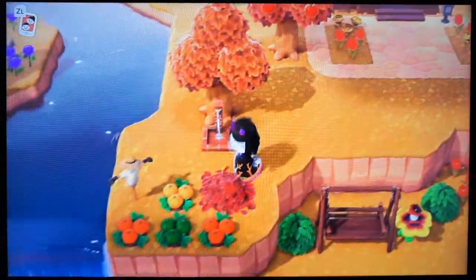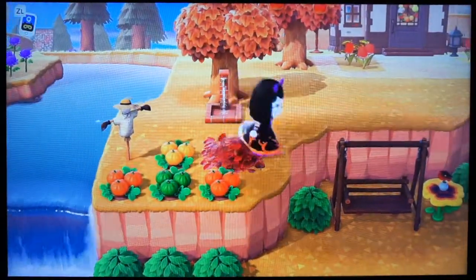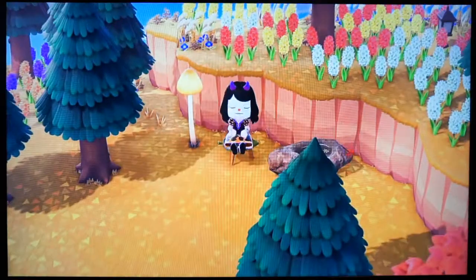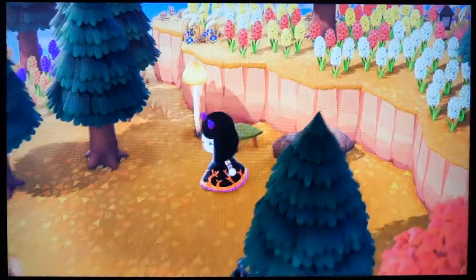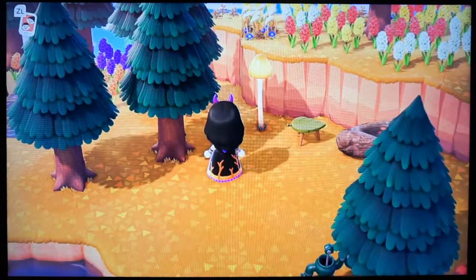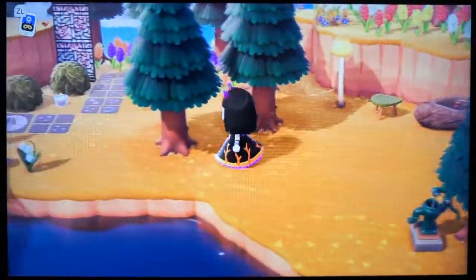And then I also made this little fall area with more pumpkins and a scarecrow. And this is a new little chill area. These mushroom lamps you can get and make in different colors — I think there's yellow, a red and white spotted one, a blue one, maybe green.